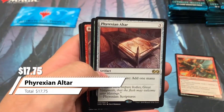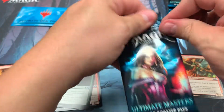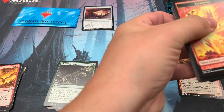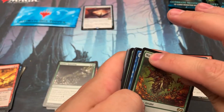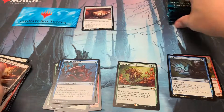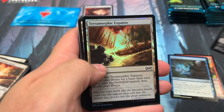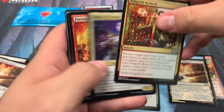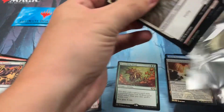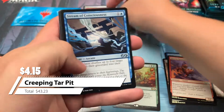We start off with a nice $100 altar. Nice little start. So the goal of Ultimate Masters is to get to the money before we get to the topper, otherwise you could really miss out on some of these boxes. Three packs in and we got an altar and a tomb — that's over 40 bucks right there. The goal is to get to three-fifty. The creeping tar pits will add $5 to it.